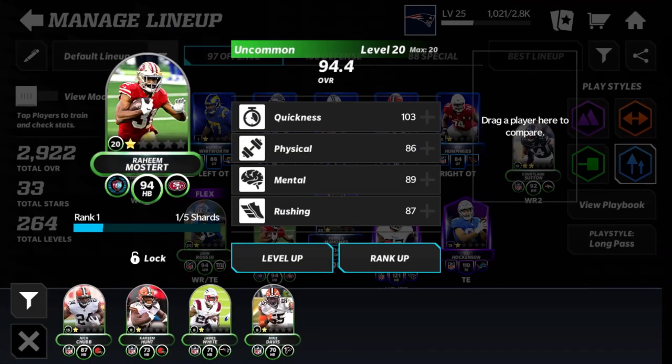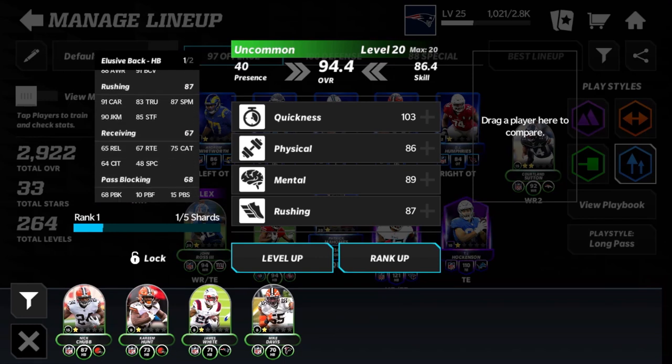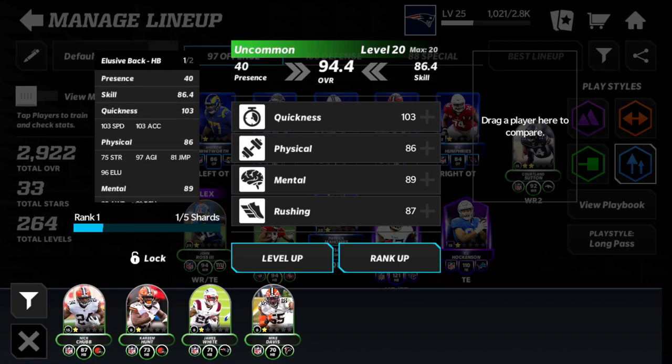We have Raheem Mostert, who is a really fast uncommon running back that I love to have. He's made some really big rushes because he's so fast — especially against higher overall teams, he can still get through and pick up a good amount of yards.